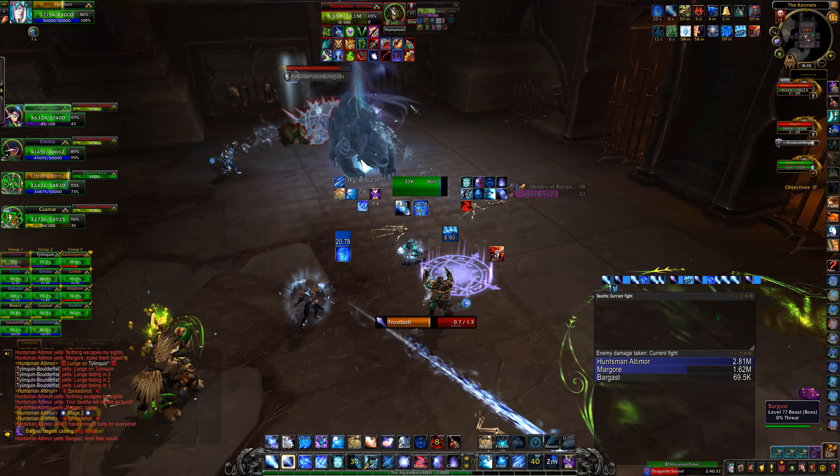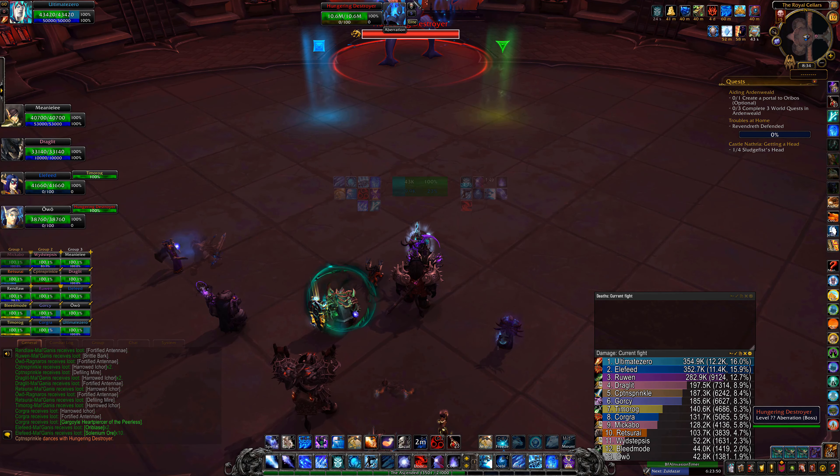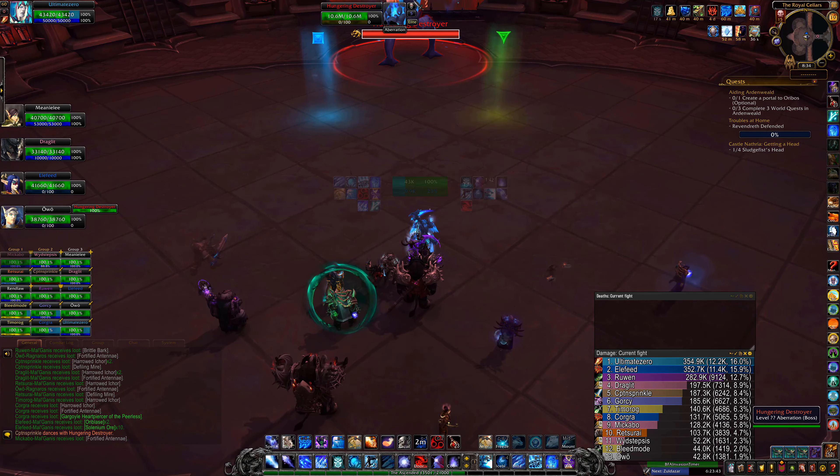If you ever get Sin Seeker and you're low on health, you can Ice Block to be safe. On Mythic, the main change is that once the first phase is over, anyone hit by Sin Seeker spawns an add that needs to be healed, so most guilds assign immunities to soak so those adds can get healed quickly. This boss fundamentally tests your ability to properly use CDs and procs to minimize downtime while moving due to mechanics.